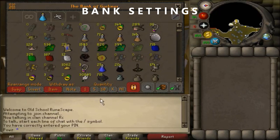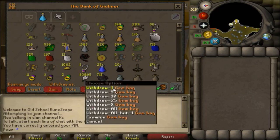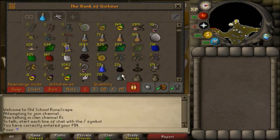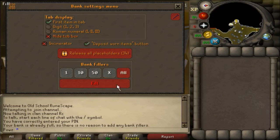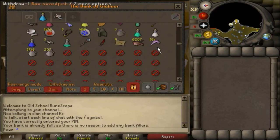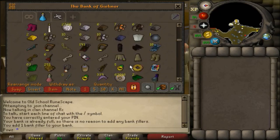Just a quick tutorial on bank settings. Look on the bottom row of settings first where it says quantity — you can change it between 1, 5, 10, X, or all, which allows you to withdraw that amount with just a left click. When you toggle the lock icon next to the quantities, it will allow you to leave a placeholder when you withdraw an item, useful for when you want an item to go back in its place. Lastly, click the wrench icon in the top right of your bank tab. You will see a box at the bottom that says bank fillers — select all and click fill and it will fill your bank with placeholders, useful for using the deposit all inventory button for a one-click bank without depositing certain items you want to leave out.